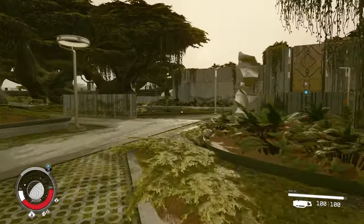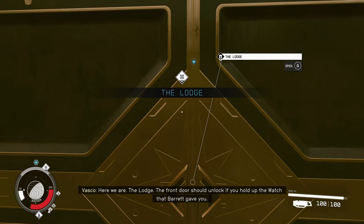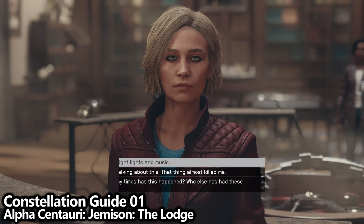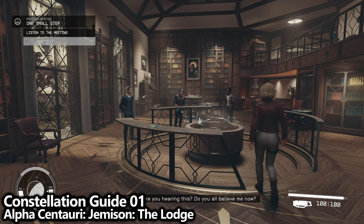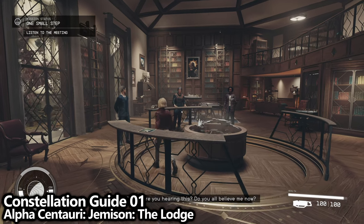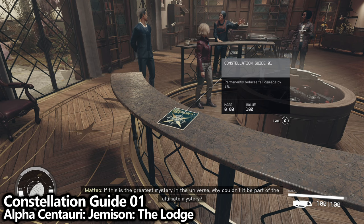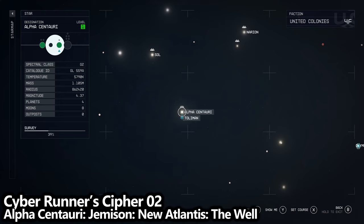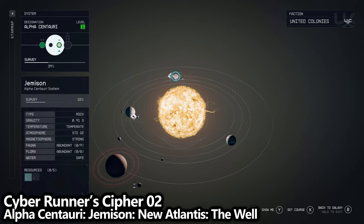Not only will grabbing these make your weapons do more damage and make your character have a higher carry capacity, but you'll also unlock an achievement along the way. Let's start with the easiest one and probably the first one you'll grab: Constellation Guide 01, available on Alpha Centauri on the Jameson Planet inside of the Lodge. This is an area you'll come to multiple times throughout your playthrough. It's on the desk right near the Artifact area. Once you pick up a Skill Magazine, it gets added to your inventory under Notes, but they don't have any weight, so you can carry as many as you want.